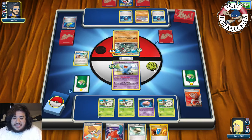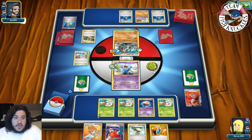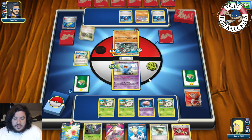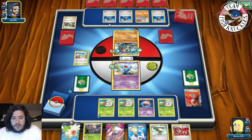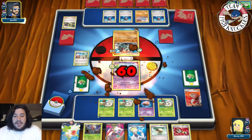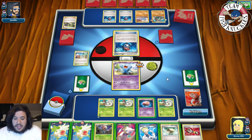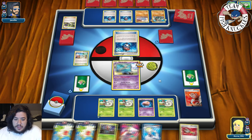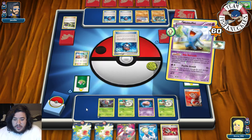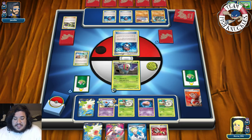Speedy Turn for 60, which is nowhere near a knockout. We need to top deck a VS Seeker. We close down the active, put down a Selgor, and retreat into Accelgor. We use Shaymin for two cards hoping to hit a VS Seeker — we whiff it. So we go for an N to get nine cards. We draw into an Accelgor, DCE, and Musharna. We put down Musharna, attach the DCE, and go for a Deck and Cover — which means we won't take a prize card, so we send back up Wobbuffet.